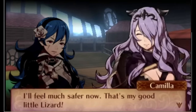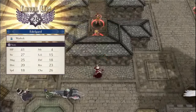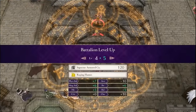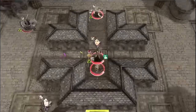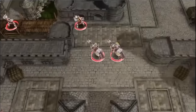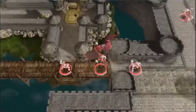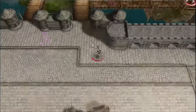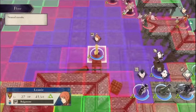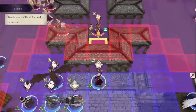Three Houses is up next and it completely changes how recruitment works. In part 1, you recruit units by increasing their support level with Byleth as well as by increasing the skill and stat they are interested in. So if you want to recruit Bernadetta, for example, you need to do some combination of increasing your support rank with her, your bow skill, and your strength stat. In act 2 you can re-recruit characters that you recruited in act 1 — some join automatically, others have to be talked to or joined at the end of their map. This system works well for what Three Houses is doing — it's a game about forging bonds with your students and helping them grow, and the system matches that perfectly.